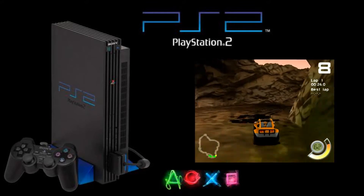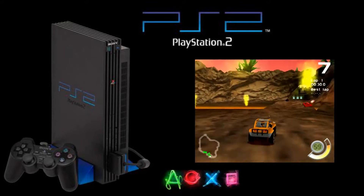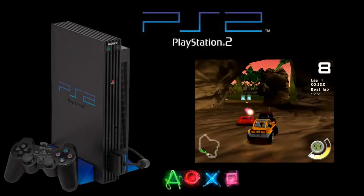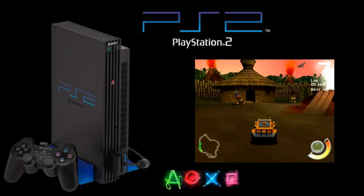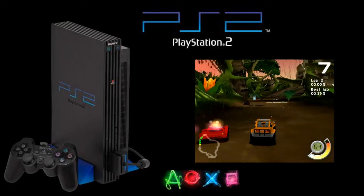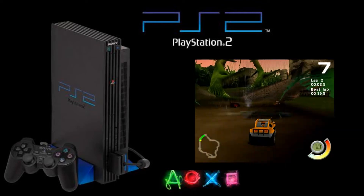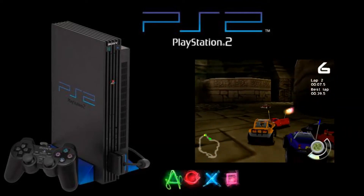The main single-player mode is split over four cups, with tracks set in environments such as a dinosaur-populated jungle, a creepy mansion, a futuristic lab, an area inspired by Acme-style cartoons, and a pirate-themed area. Some more unique environments would have been nice, as you do revisit the same ones multiple times, and even the same tracks with slightly altered routes.